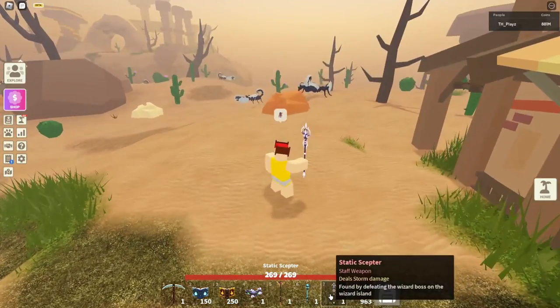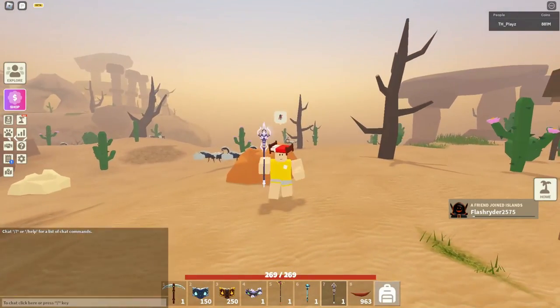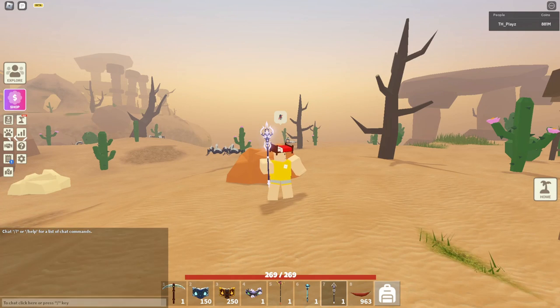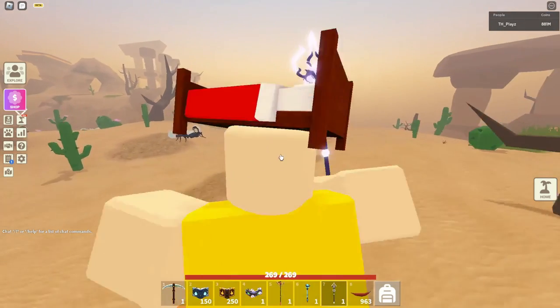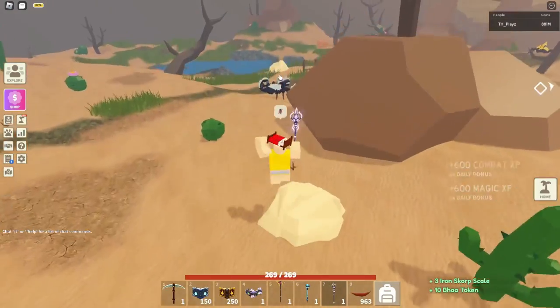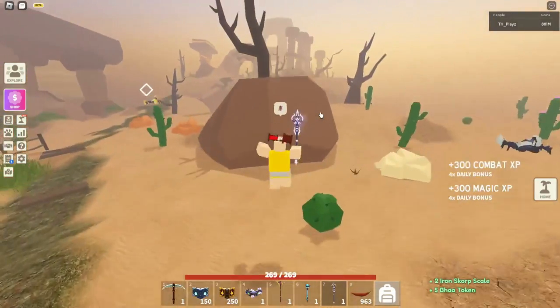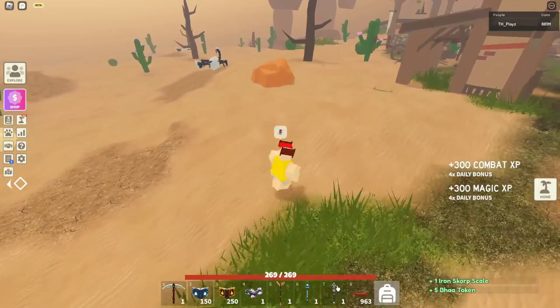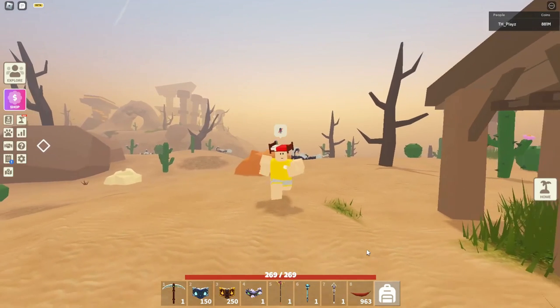The static scepter is storm. So storm adds a shocking effect to enemies in an area, damaging them over time — stackable. The enemy is surrounded with lightning and will be shocked. Looks like it's doing a little less damage — I know this is for different mobs, and it probably would be better if I went to different mobs for different weapons, since that's what they're used for now, but yeah, I'm too lazy. That's an interesting one.